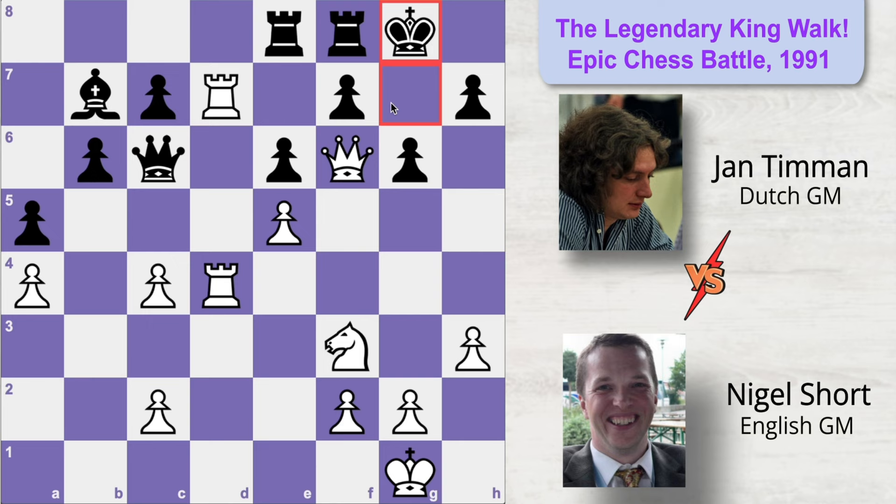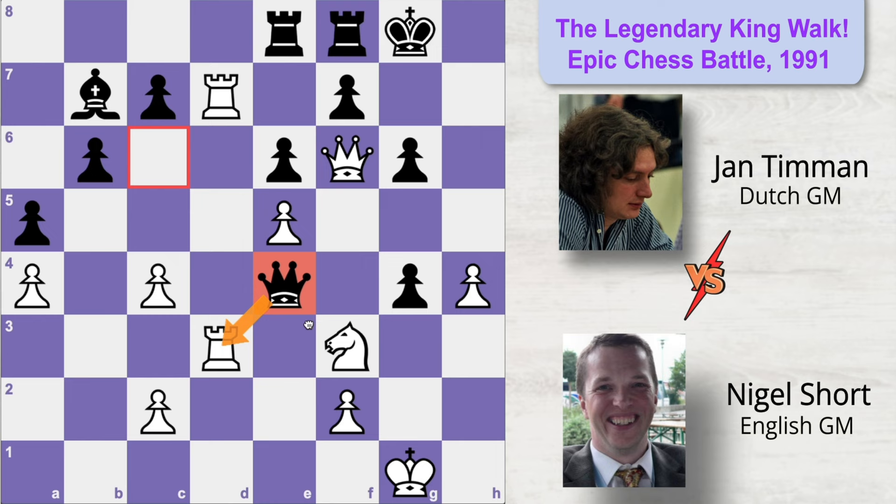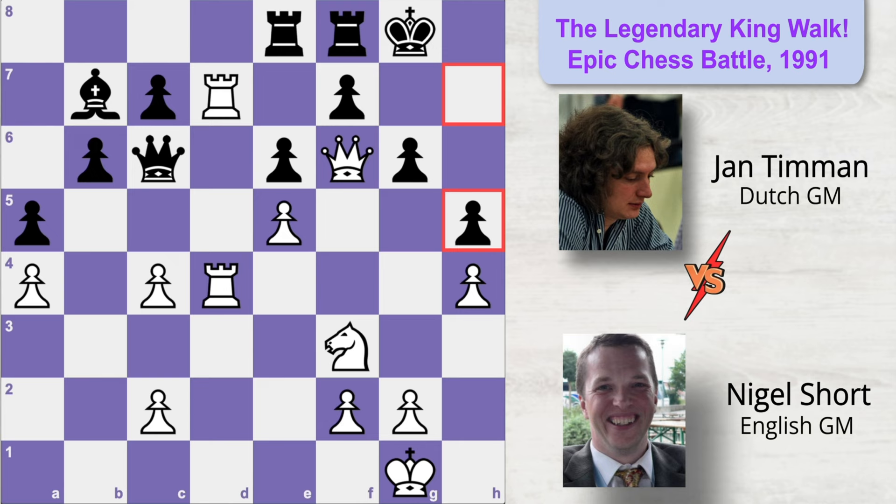White launches a deadly attack with h4, the idea being to get this pawn to h6 where it can assist the queen to deliver checkmate on g7. Black immediately blocks with h5. White cannot move the knight because of the checkmate, and if he plays g4 to open Black's king side, that's a mistake because Black plays pawn takes pawn attacking the knight and forcing it to move. You cannot move the knight otherwise you get checkmated. So rook moves to d3 and Black plays queen to e4, centralizing and putting a lot of pressure while helping the king defend against White's attack. The pawn push is not working, so Nigel comes up with an exceptional brilliant idea.